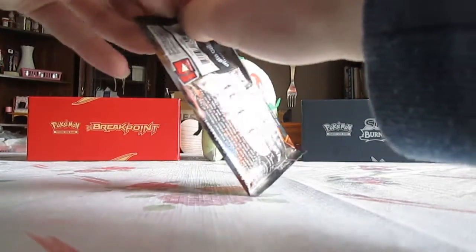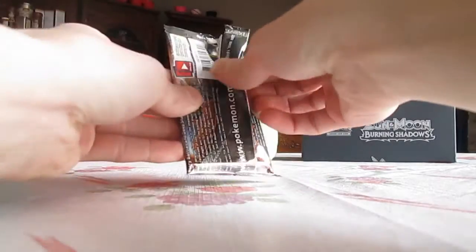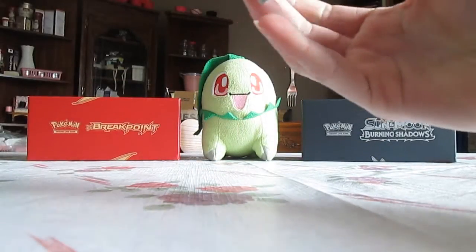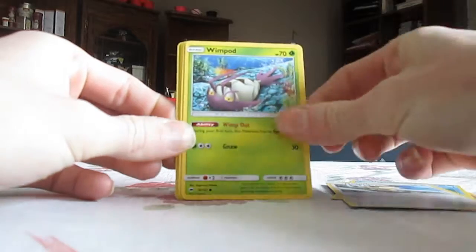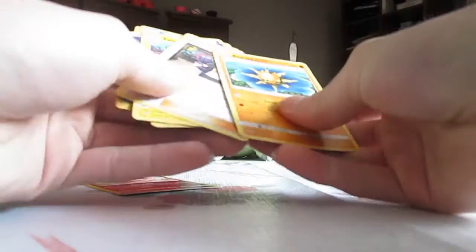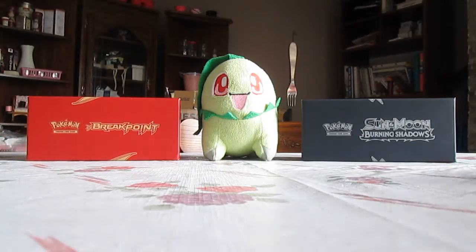Moving on to the Burning Shadows. Here I'm hoping for the Ho-Oh GX Full Art. It has the Rainbow Rare Ho-Oh GX — I know it has a promo version which I have, but I'm not sure if it has the actual non-promo. So we have Croagunk, Magikarp, Meowth, Wimpod, Bewear, Psychic Energy, Electric Energy, Guzma, Solrock, Togedemaru, Weavile Reverse Holo. I did the card trick correctly — I know I did 4 and 2. Anyways, that's a good pack. Got 2 Rares. That's nice. So far so good.